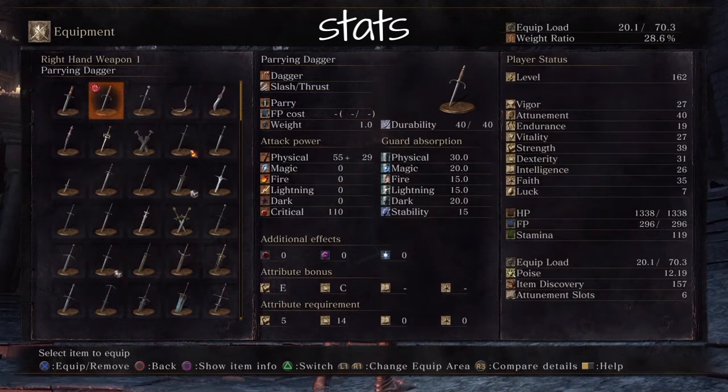Now, the stats: the physical damage — well, it sucks. And the critical is not as high as other daggers would be. Other daggers usually have 130, and this one's only at 110. However, the attribute bonus is a C for dexterity — really nice. Attribute requirements: you don't need strength, that's for sure. You need a little bit of dexterity, but not much. The parry move is not considered a special skill, so it consumes no FP at all. And the thing weighs like a paperweight — so light.